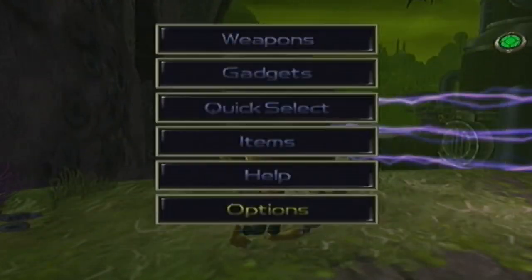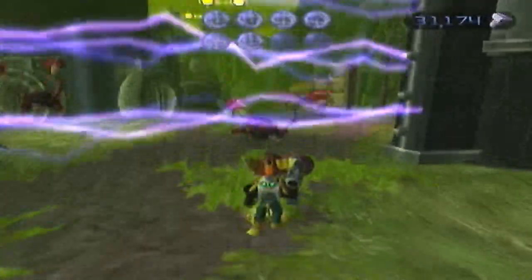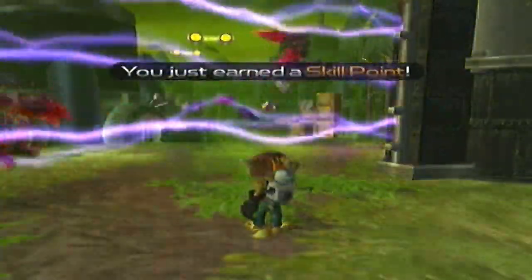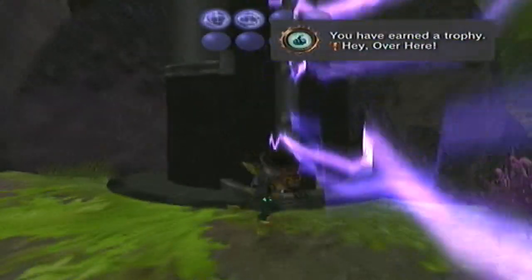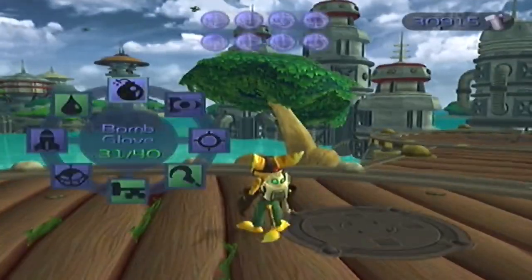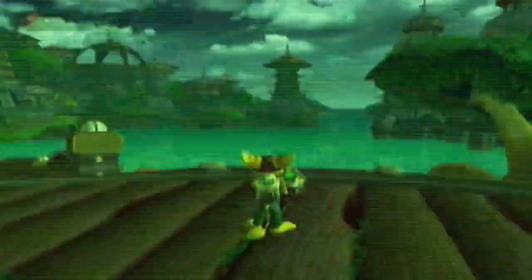So basically you get the taunter and taunt it into this fence, and it's so satisfying. I hate those things with a massive passion. There's a point where I decided to kill mine. Then you basically have to attack three of the ships with the Buzz Gun - that Buzz Bomb Glove thing. Oh my god, they move too fast. They move way too fast - I sort of got lucky.